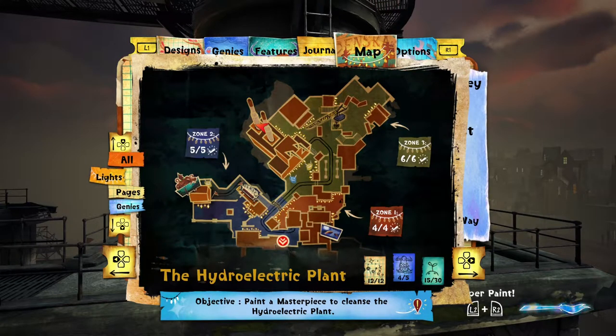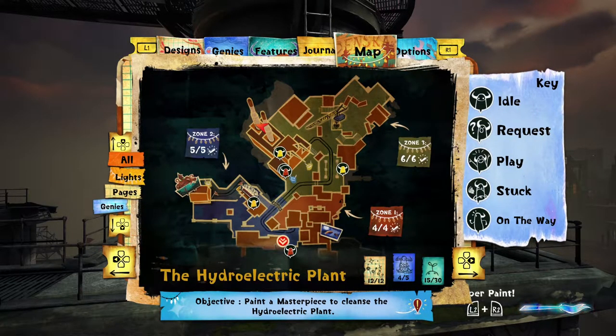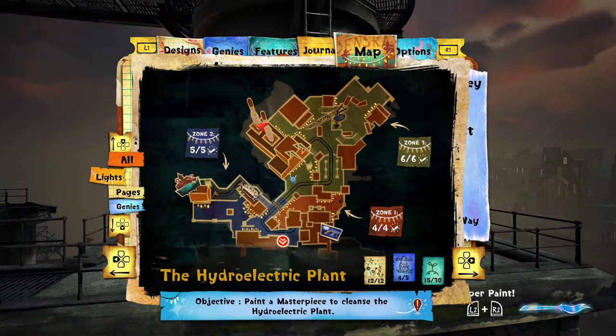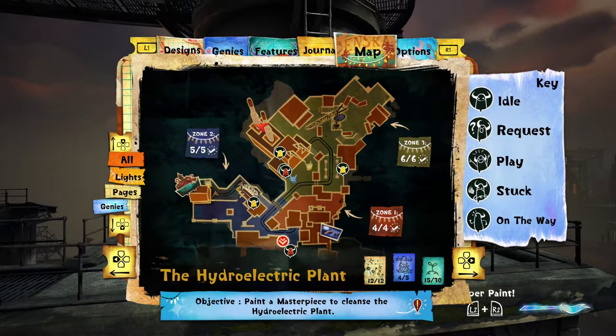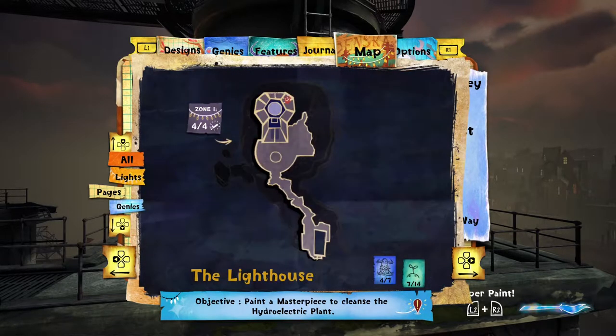This really helps us with collectible-type stuff because it tells us everywhere we can get everything. So this is every light, this is every page, and this is every genie. And like you can see on the map, there's a little blue genie, a little yellow genie there. I think those are places I can go and get new genies.